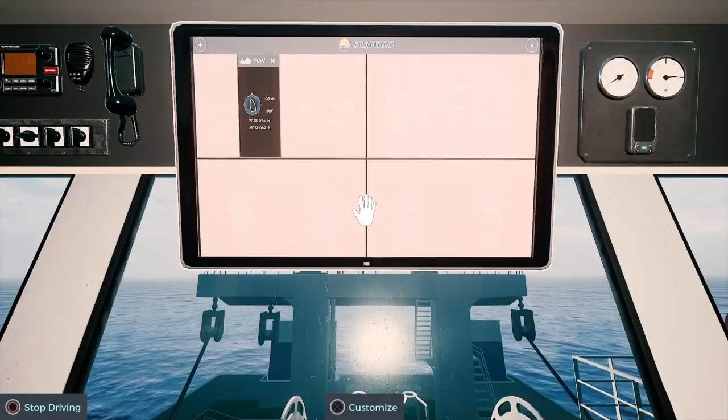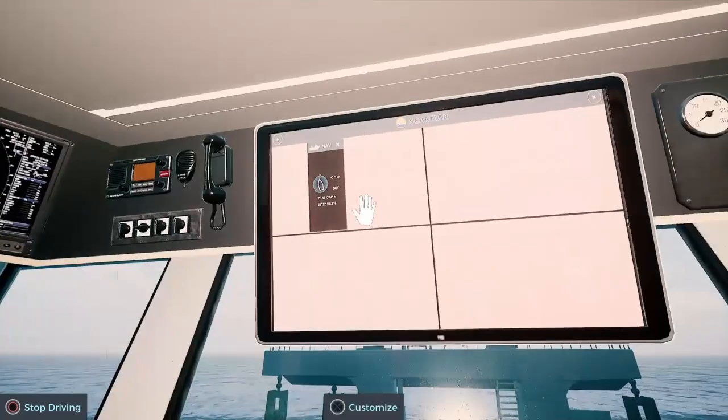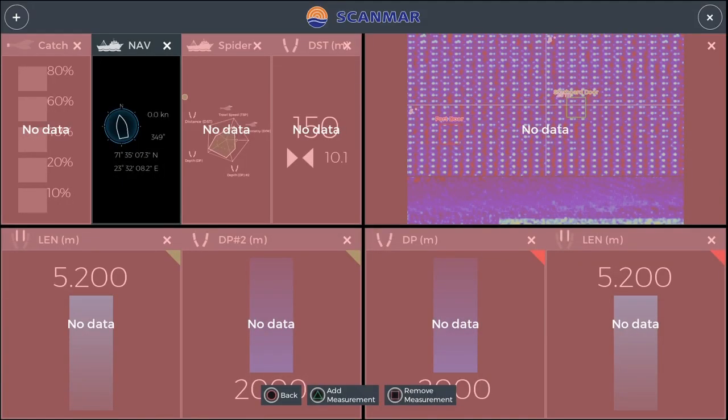The first thing I'm going to show you is the screen. The screen here is where you control everything and you can see exactly what is going on with your trawling. Starting in the top left hand side of the screen — you've got your catch meter that tells you how many fish you've got. Then next to that I've got my nav screen, which tells me what direction I'm going and how fast. When you're trawling you want to be going about four knots.